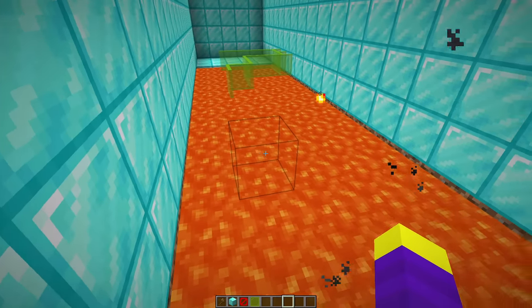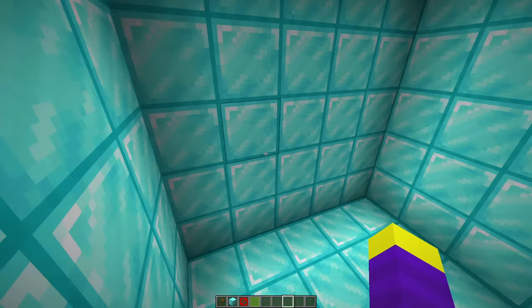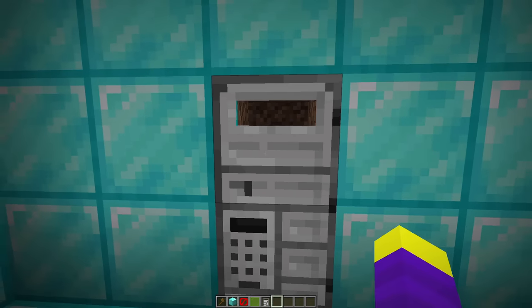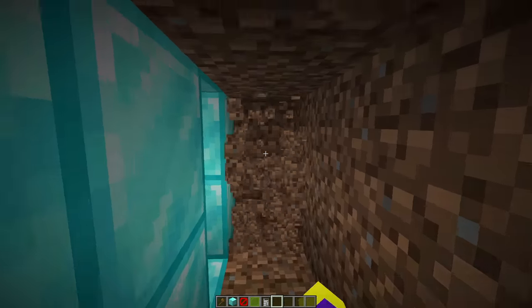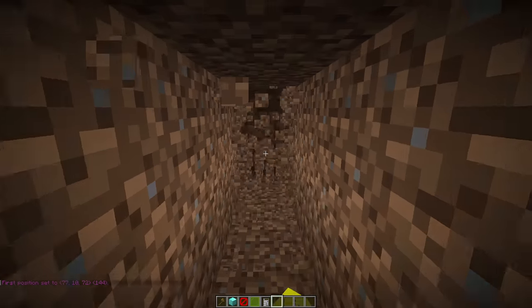Now let's just make sure the parkour works - so far it looks good, it's just the right difficulty for Dawn as well. Alright, now it's time to build the final room. But first let's place a keypad door to enter the room and we'll make it the same code from the beginning to see if Dawn can remember it. And now that we have our door, let's dig another huge area out. Why is everything invisible? Let's just keep digging - we want this room to be kind of long.